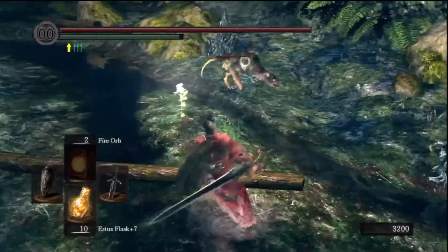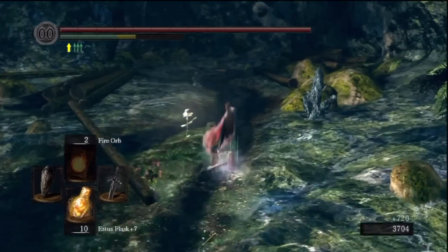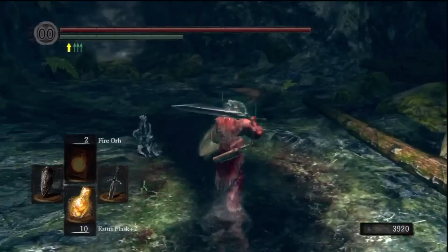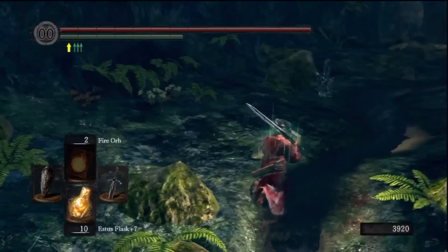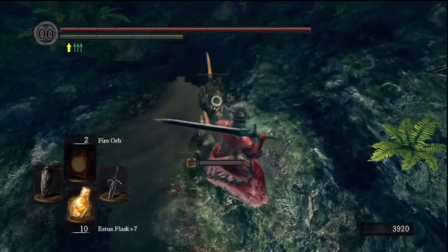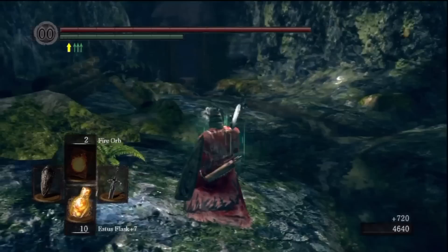We're killing dogs now. The dogs dodge things - they're really annoying actually. By the way, with the dragon I used a shield and sword strategy rather than just dodging everything. You want a 100% physical reduction shield, and that should have good stability obviously.